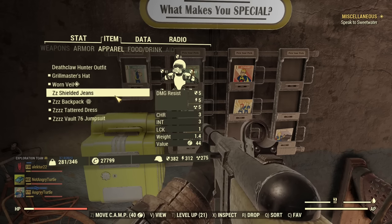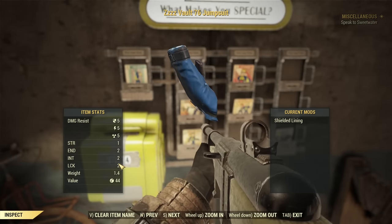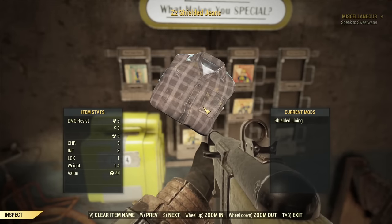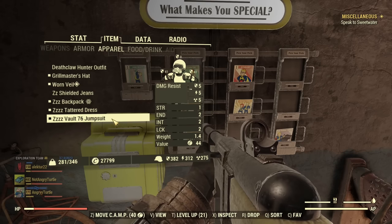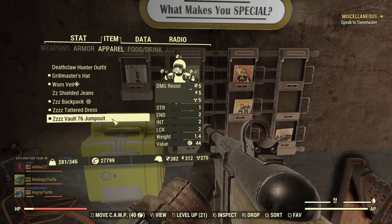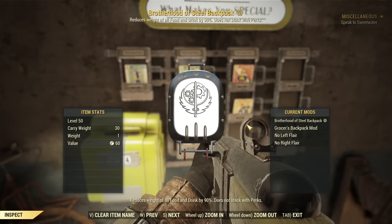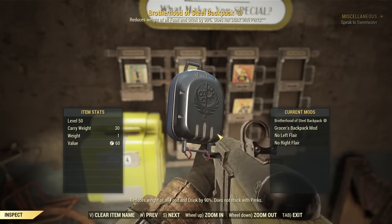For under-armor I'm using a vault jumpsuit that gives extra Strength, Endurance, Intelligence, and Luck. There are better options — for farming experience you can use a casual one for more Intelligence. A shielded raider under-armor is probably better because it gives more Agility, but it's not the most critical thing. For the backpack, whatever you want — I have a grocer's one equipped but it doesn't really matter. You choose whatever you need.